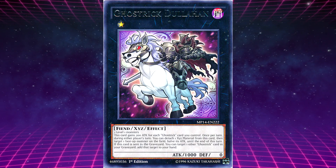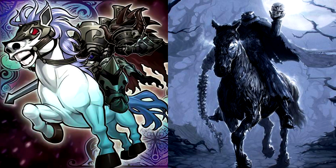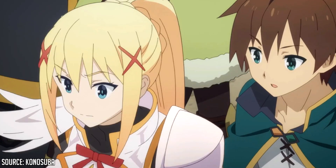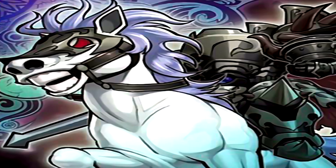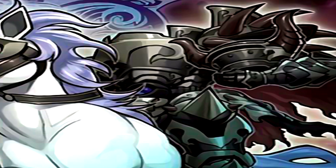For the level 1 fiends' Xyz boss monster, we have Ghost Trick Dullahan. Requiring 2 level 1 monsters, it gains 200 attack for each Ghost Trick card you control. Once per turn during either player's turn, you can detach one Xyz material to target one face-up monster and halve its attack. If sent to the graveyard, you can target one Ghost Trick card in your graveyard and add it to your hand. Dullahan's design is based on the headless horseman, specifically the Celtic version — a Dullahan, a sinister being without a head who carries his own head under his arm.